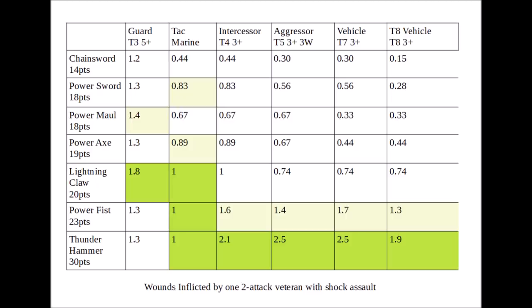The weapons we're comparing are the main ones available from Codex Space Marines: a chainsword, power sword, power maul, power axe, lightning claw, power fist, and thunder hammer. For the lightning claws I chose just to have one rather than two, as a lot of the time you're going to want your guy to have a storm shield or a shooting weapon in the other hand — one for six points rather than two for ten points. If you do upgrade to two, you get a bit more combat efficiency out of them, but they're not enormously more efficient due to having to pay more points, and you do lose out on the shooting or storm shield benefits.